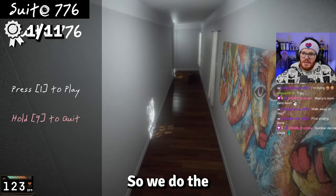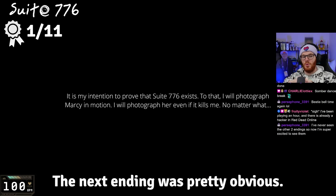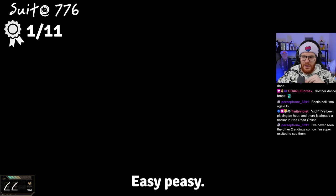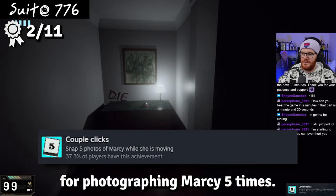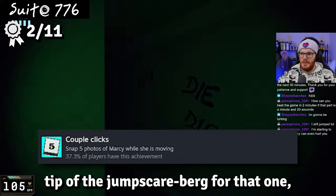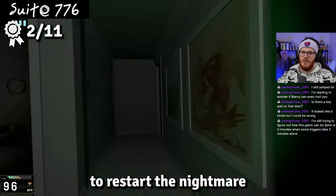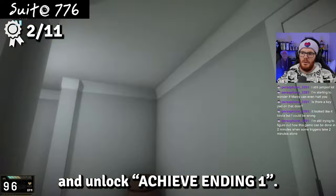So we do the dumb horror character thing and head further into hell. The next ending was pretty obvious — instead of walking away, we ring the bell once again. Easy peasy. We also snag another achievement during this run, A Couple Clicks, for photographing Marcy five times. We break down the door, get attacked by Marcy once again, ring the bell, and unlock Achieve Ending 1.